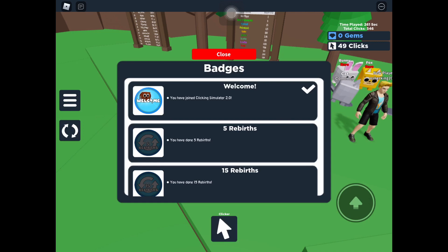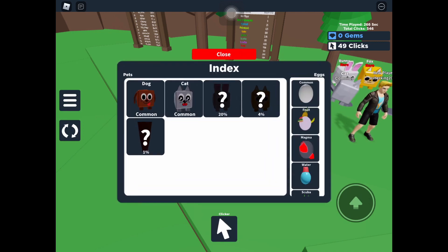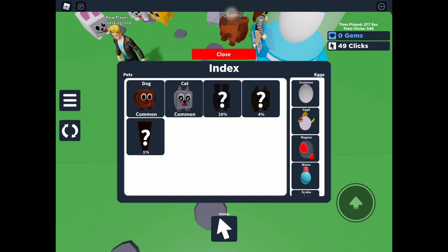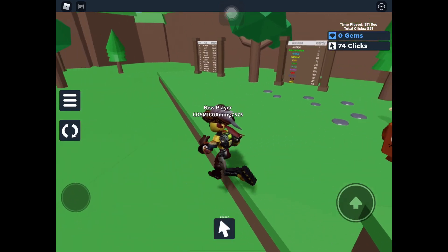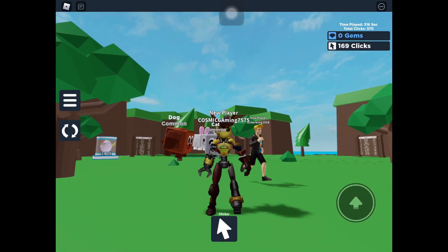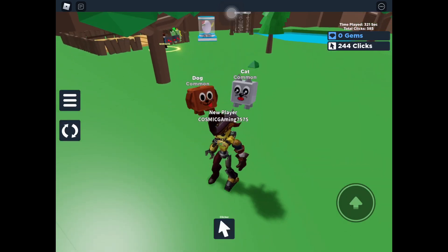These are some badges over here. And this is the index — it shows us what pets are in the particular egg. Normally when we go close to the egg, they show what's inside, but this one didn't show, so the index will be useful. Let me just equip these pets — that gives me plus 1 and plus 3. Now I can click way more and get clicks much faster. I'll see you guys when I can open a bunch of those 500 eggs.